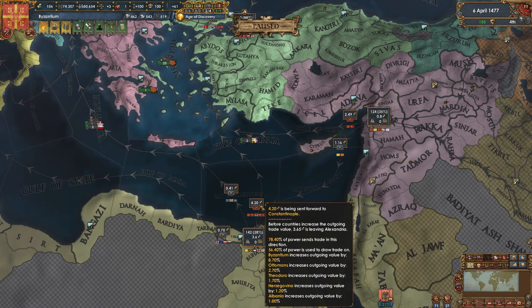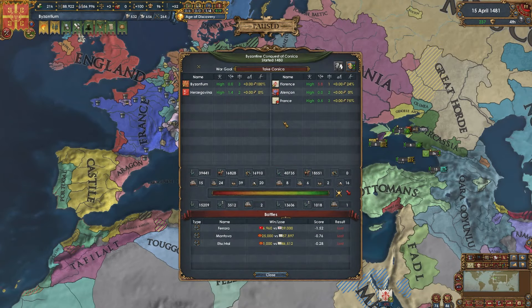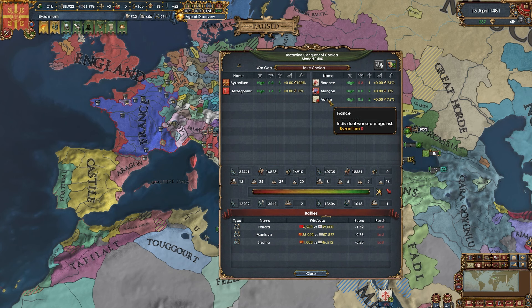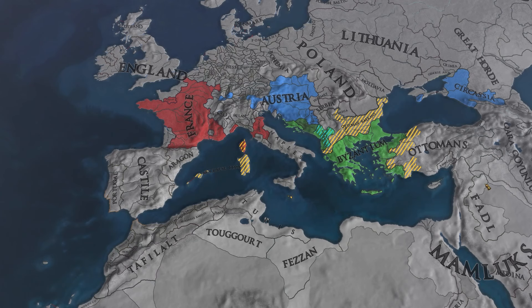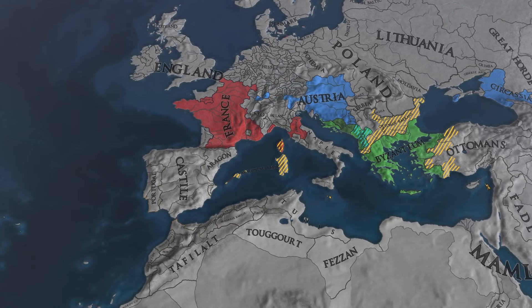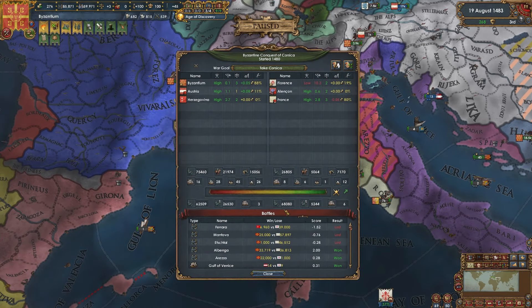Collecting 85 ducats per month from trade and transferring 4.2 ducats per month from Alexandria into Constantinople. Venice never stood a chance — getting dogpiled because Byzantium basically destroyed them. Byzantium attacked Florence for Corsica, calling in France. Byzantium is numerically superior, with 15 heavies and 39 galleys. This is going to be a battle of logistics. What an absolute bloodbath — 130,000 dead between both sides in three years. Austria joined on Byzantium's side: 75,000 infantry versus France's 27,000. Byzantines were in Paris. Corsica is now under the Byzantine banner.